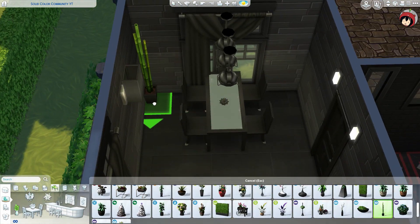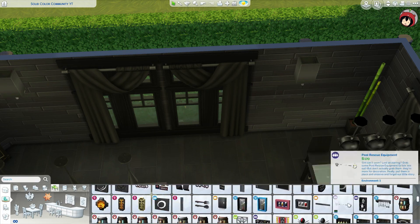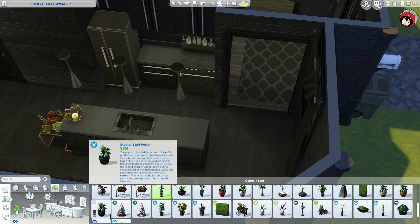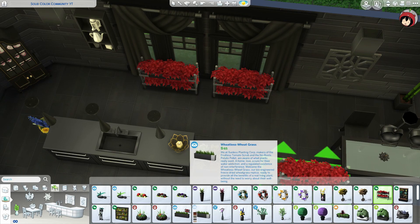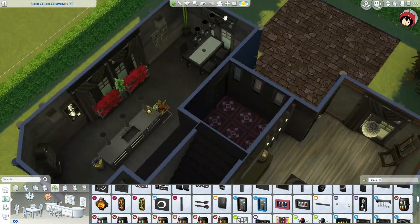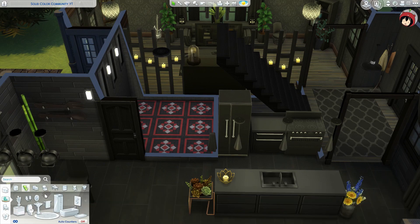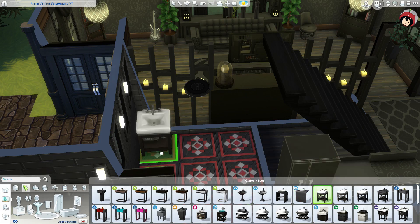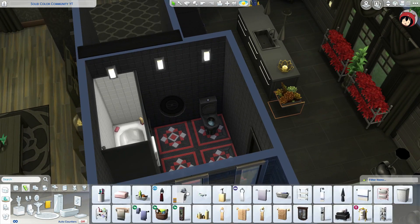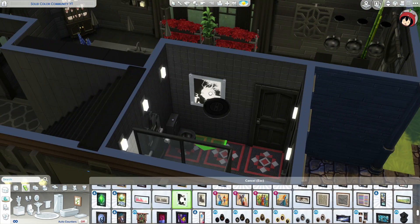I put in some decoration and more lighting because this part was really difficult to light up. I decided to keep the furniture itself black but let the plants be colored — I think that isn't cheating since we practically don't have black plants in the game.